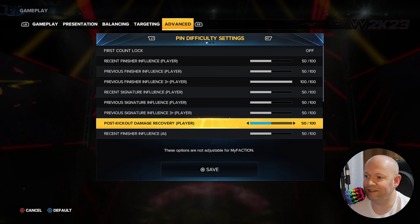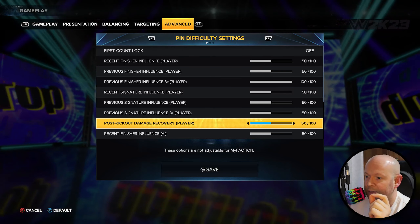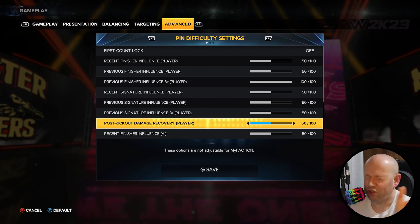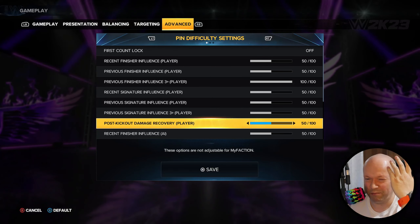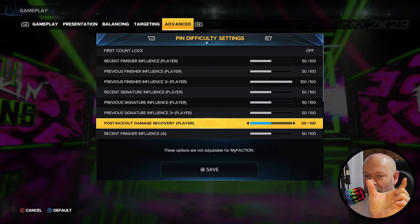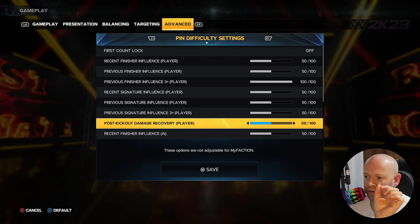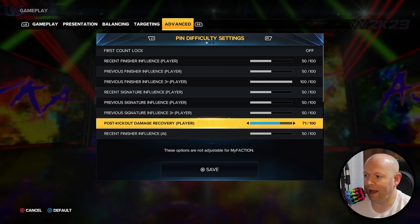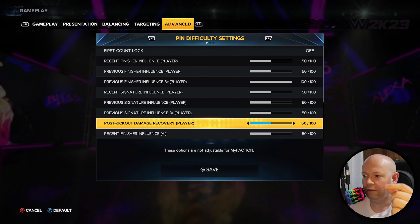Now let's get on with the post kick out damage recovery. Treat this as like a master volume — the master kick out difficulty. If you have it at zero, kicking out in general is going to be a lot easier. For example, even if your body is completely purple and red and super beaten, your green bar is still going to be massive at zero. If this is all the way to 100, it's going to be practically impossible to kick out of everything.